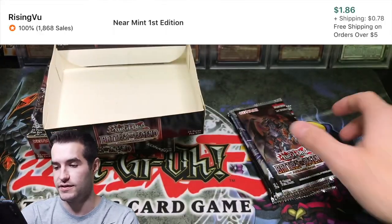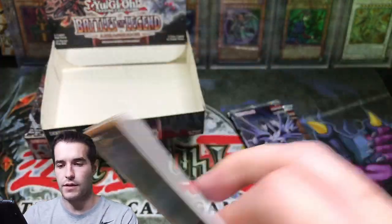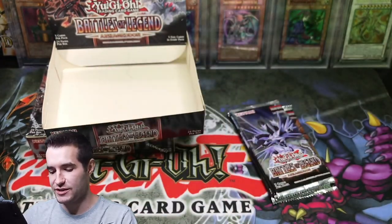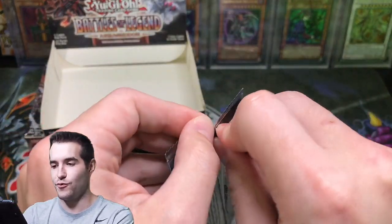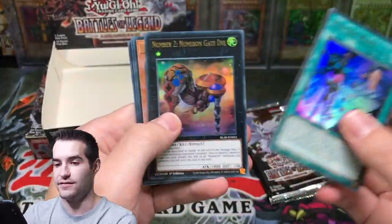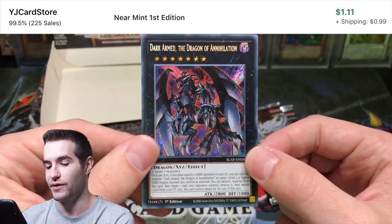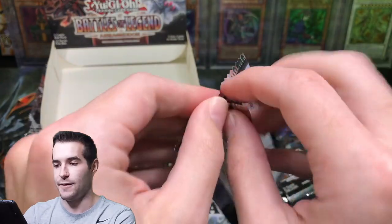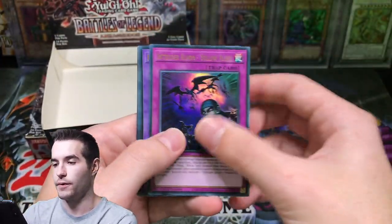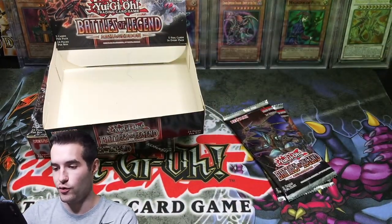Can we pull the 10K guys? Specimen Inspection. It would be crazy to pull it again — or a Utopia, I would take that obviously. I mean I'm not insane. Dark Arm the Dragon of Annihilation — that's a good one, that's a good Secret Rare, definitely like to see that. Danger Jackalope. Sunlight Wolf — that's kind of cool. Two packs left in this first box, and then we have a second box to pull something crazy.